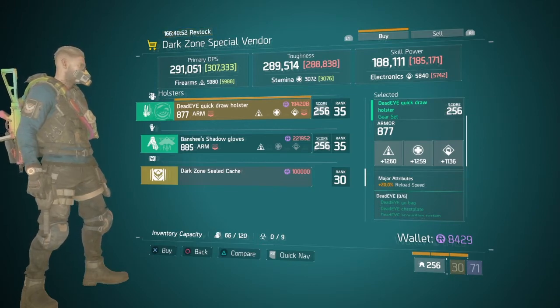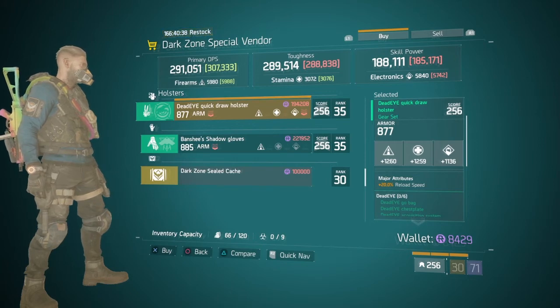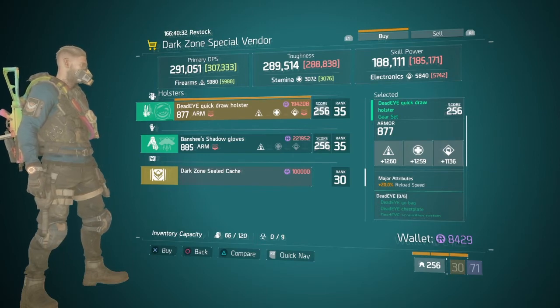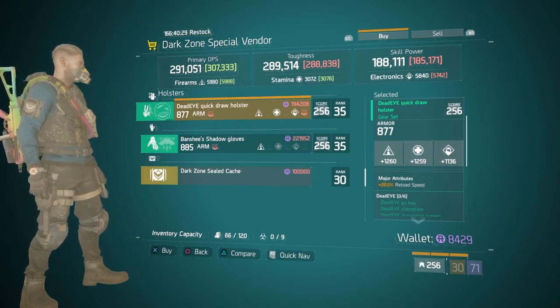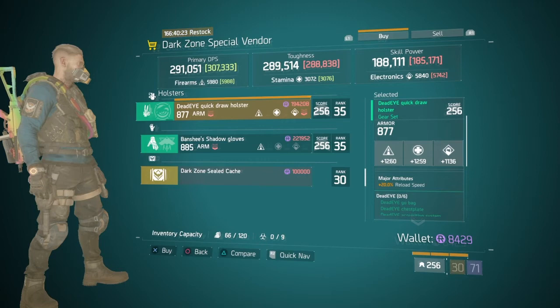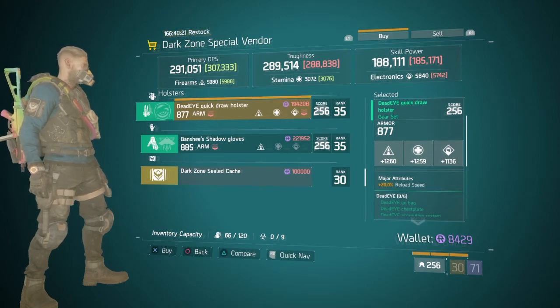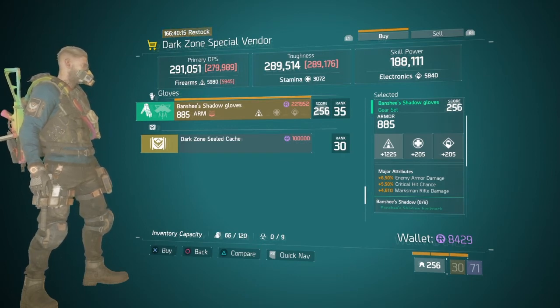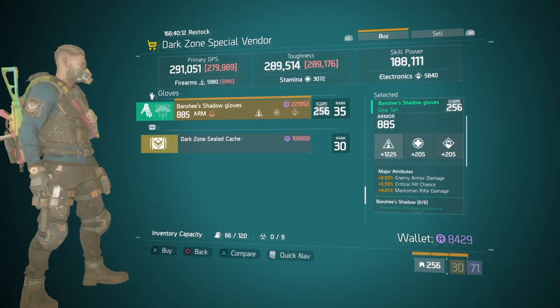They also have a Deadeye Holster - a lot of people have been using Deadeye, and if you are after that last bit of kit and it is the holster, I would definitely recommend getting this. The firearms is 1260, stamina is 1259, and electronics is 1136 with the major as reload speed. Quite a few people are using reload speed depending on the type of sniper, maybe like SVD. However I would swap out the reload speed and put on crit hit chance. Banshee has been used more frequently in 1.6.1, so I would certainly recommend these gloves if you guys don't run Savage.